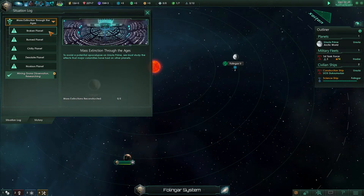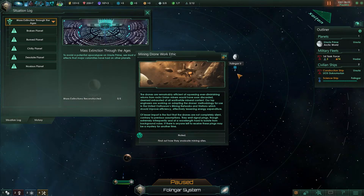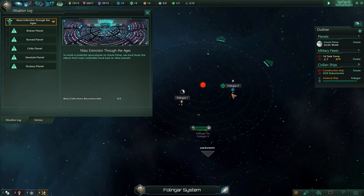Special project complete. The drones are remarkably efficient at squeezing returns from rocks that Ursian miners would have discarded as exhausted of all worthwhile mineral content. Our top engineers are adapting the drones' methodology for use in United Oathswan mining networks, which should improve efficiency and lessen energy expenditure. The drones also emit signal pings — extremely infrequent and at wavelengths hard to isolate from background noise. If there is anyone left to receive these pings, it may be a mystery for another time. This gives us access to the Droning Optimization Edict, which I want.